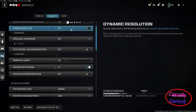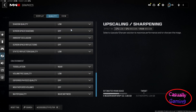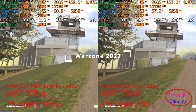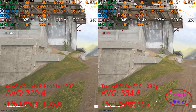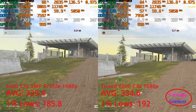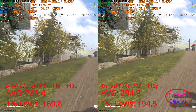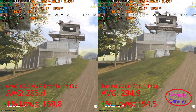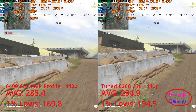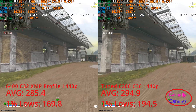These are the graphics settings used for testing both resolutions in Warzone 2023. As in the previous games, the averages from three runs will be displayed in the side-by-side comparison. Looking at the 1080p results, the tuned profile with lower memory speed has an advantage over the XMP profile with averages of 334.6 and 1% lows of 192, compared to 329.4 and 185.8 — a small performance uplift when tightening the timings. At 1440p the performance difference is still there, with the tuned profile managing averages of 294.9 and 1% lows of 194.5, while the default XMP profile manages averages of 285.4 and 1% lows of 169.8.